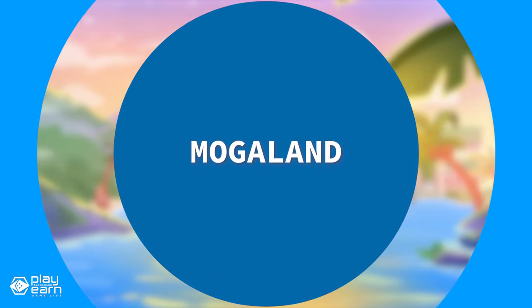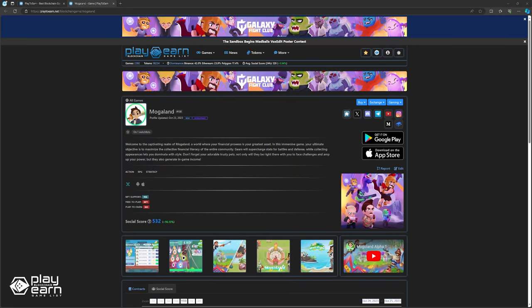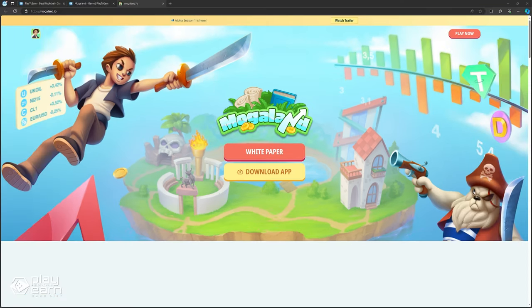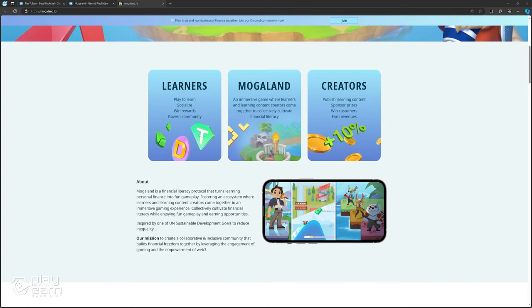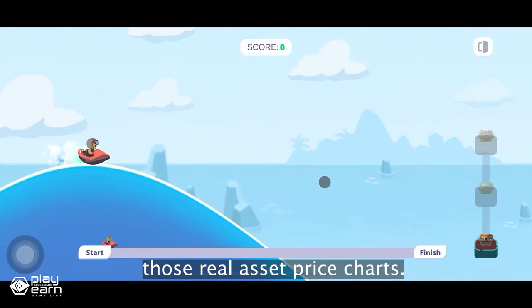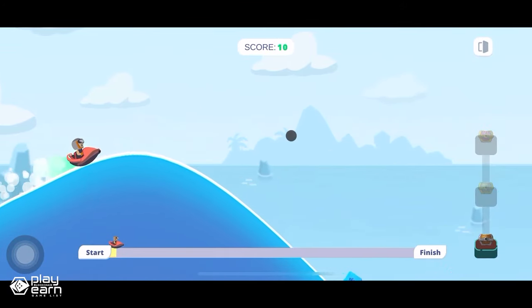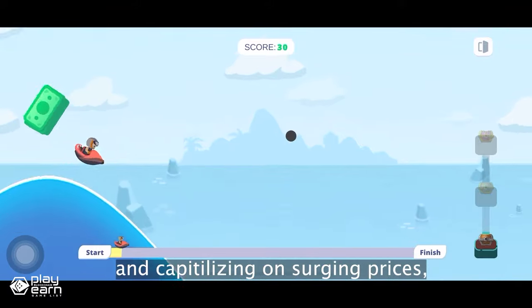The next game on our list is Mogaland. Mogaland is an action RPG strategy game being built on Immutable X. It is a financial literacy protocol that fosters an ecosystem where learners and learning content creators come together in an immersive gaming experience. You can collectively cultivate financial literacy while enjoying fun gameplay and earning opportunities. Mogaland's mission is to create a collaborative community that builds financial freedom together by leveraging gaming engagement and the financial empowerment of Web3. In Mogaland, you play games and collaborate with others to increase your financial literacy, upgrade your stats, and defend and grow Mogaland. You can also create your own learning content and share it with other players.